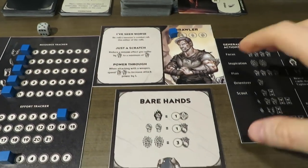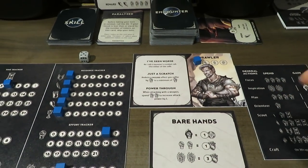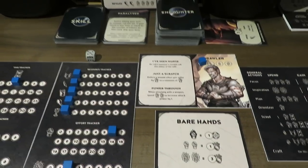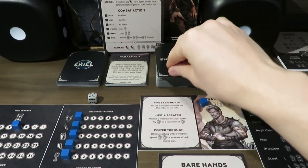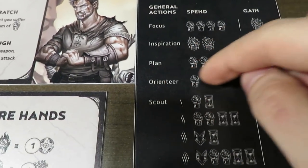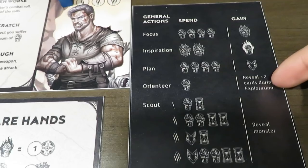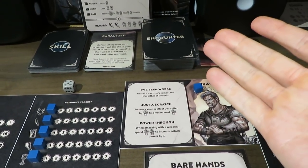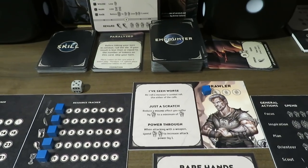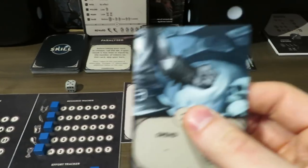I want to do an encounter now — I don't want to spend too much more effort. We move from the preparation step to the decision step. Do I want to face the Hyena? I do not. We continue on to the exploration. We go to the encounter deck, and if I wanted to I could have spent one small effort to get an extra two cards during exploration, which would increase our chance of getting something we want. But I'm not going to do it this time — let's pull two more cards.